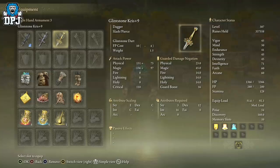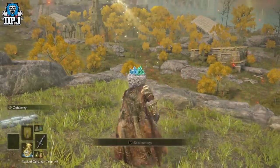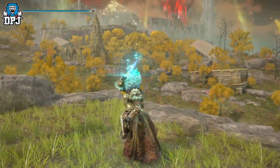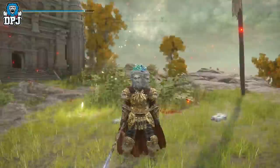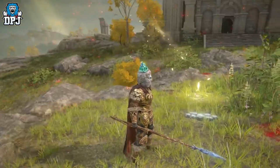Now, this ash of war actually comes standard on a couple of weapons. I know some people are probably thinking this — yes, the Glintstone Kris, and there's also another one called the Lazuli Glintstone Sword, which has the Glintstone Pebble on it. But what I will say is, the actual animation to do it is slower than with the Ash of War applied. It's just slightly slower. So it's way more efficient, in my opinion, with the Ash of War put on a decent weapon.